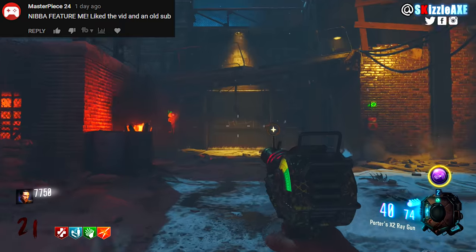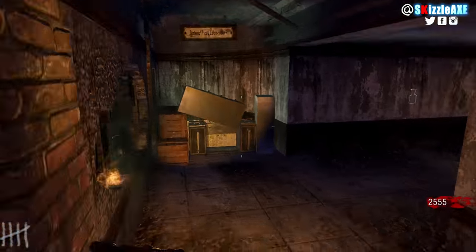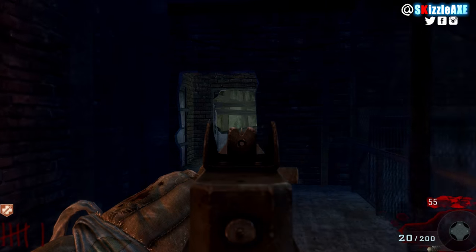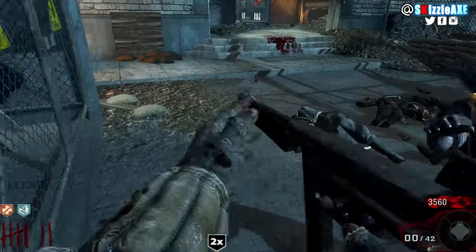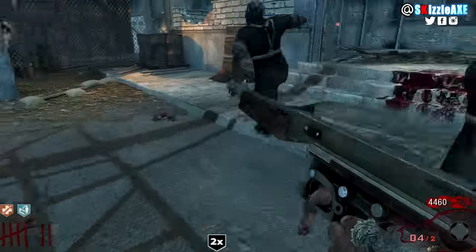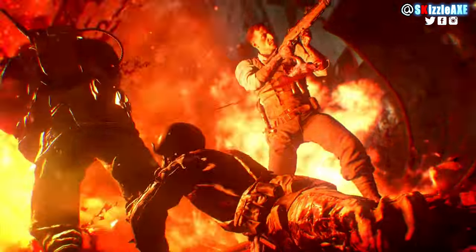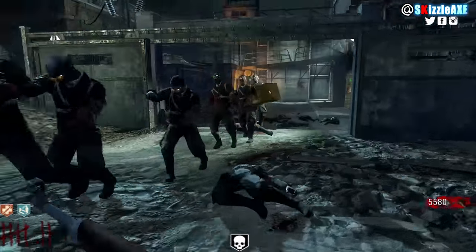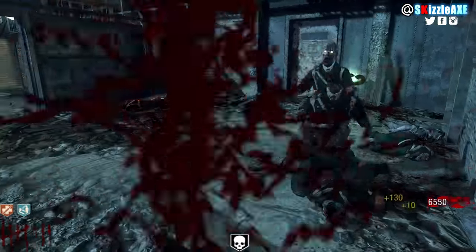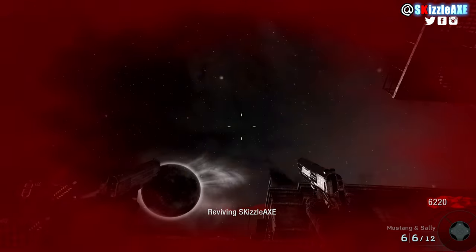Basically things get really intense once you lose your Juggernog. Let's say you're on round 5, you just survived that hellhound round — sometimes you lose a million brain cells — and you're like 'okay I have enough points, I'm gonna go buy Juggernog.' Round 6 will start and you're barely there. You'll buy Juggernog and zombies will come from left to right, dropping in like there's no tomorrow. And if you apply that same principle and go down on round 50, you still need to buy Juggernog.